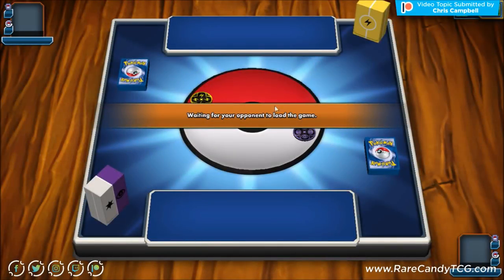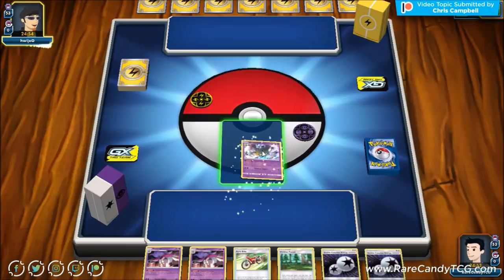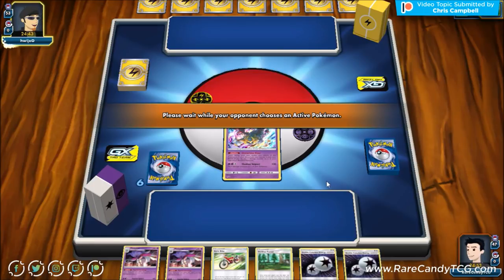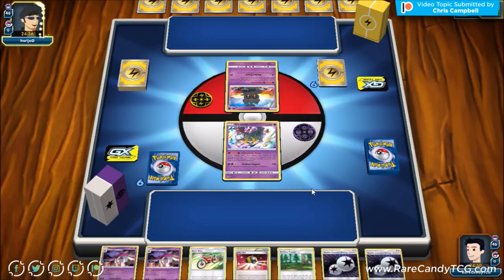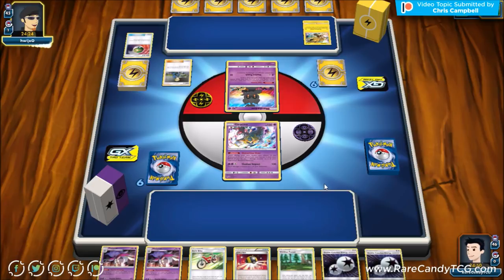We're booting up a game. Based on the coin and deck box this is probably some sort of Zapdos deck or Pikachu Zekrom. Our opponent starts with Marshadow - not their ideal starter - and gets down a Zapdos. Still doesn't tell us too much; this could be Zapdos Jolteon, Zapdos Buzzwole Shrine, or Pikachu Zekrom with a couple Zapdos. Then there it is - the dreaded Absol, which is going to be an annoyance for us.